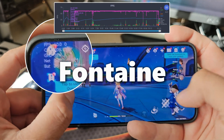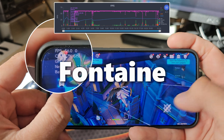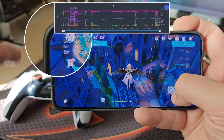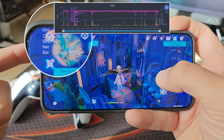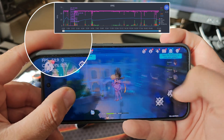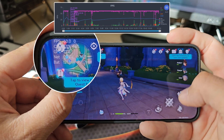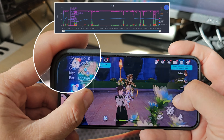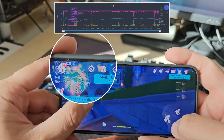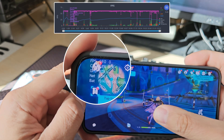Beautiful animations, beautiful graphics. Now I'm flying in the area of Fontaine — 54 FPS, then 60 FPS. This is a huge map. People are saying that in the latest additions, the graphics and gameplay are a bit different and the graphics are optimized. I do hope I'll be able to keep at least more than 50 FPS. Now we have a drop — it was like 51 FPS.